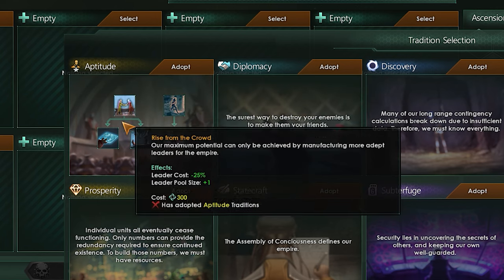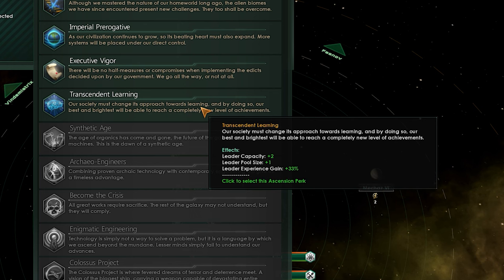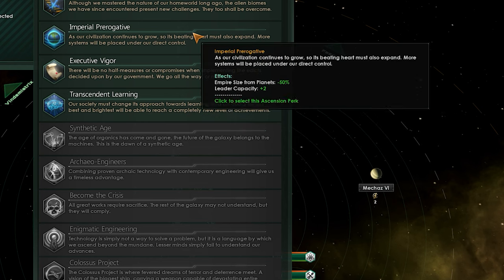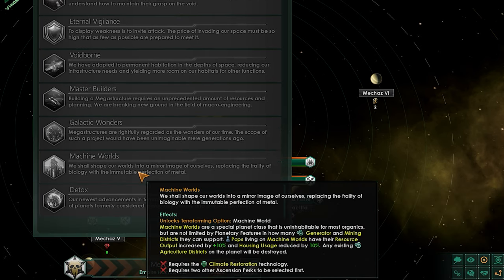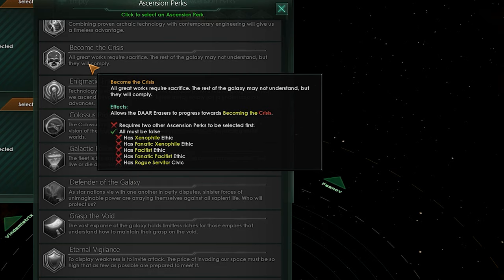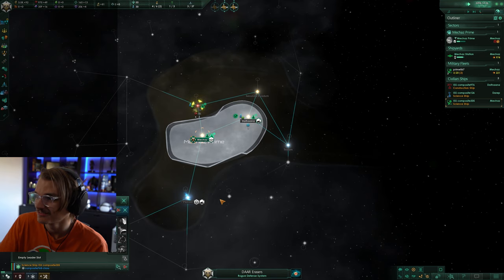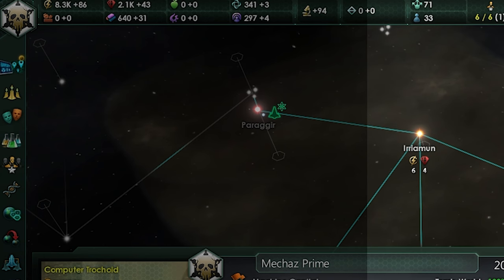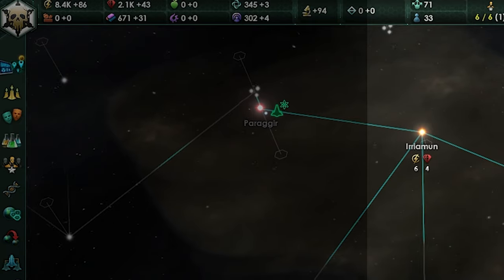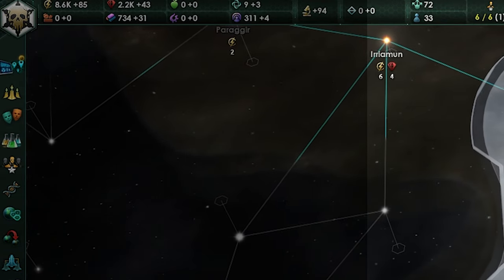There's aptitude which will make your leaders even better with all kinds of bonuses, including increased navy size per admiral and general level. For ascension perks, transcendent learning is great for more leaders and faster XP gain, which is of course great when optimizing for combat. Imperial prerogative is great for keeping your empire size down, plus you need it before you can get to the rest of the good ones. Machine worlds are excellent since your pops will do amazing work on them. Galactic force projection is great for all the capacity increases, and if you really want to embody the exterminator, go whole hog and become the crisis. Other than the obvious alloys, you're going to struggle with unity, so be sure to build plenty of uplink nodes and maybe even have a planet focused entirely on unity later on down the line.